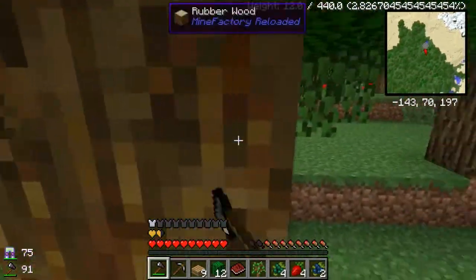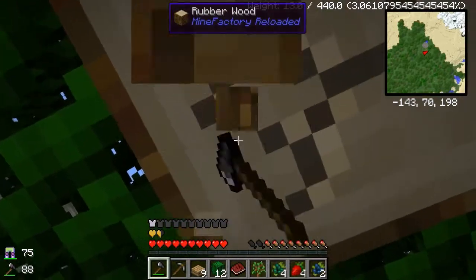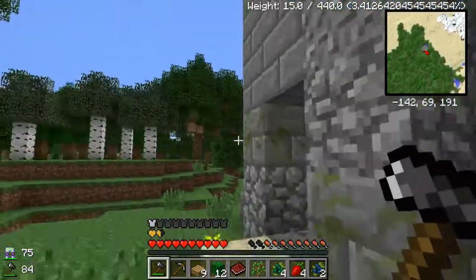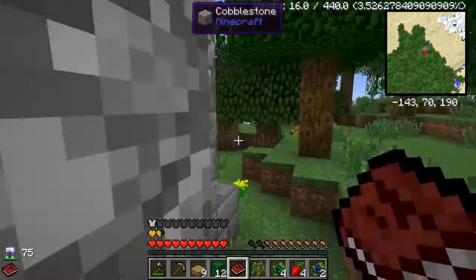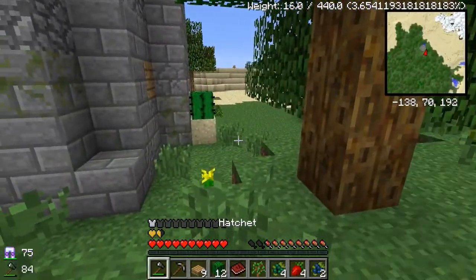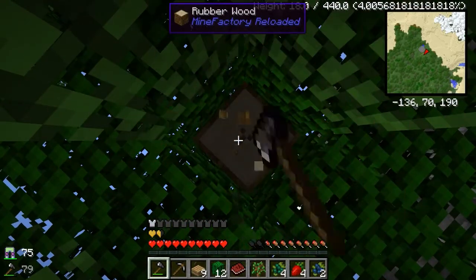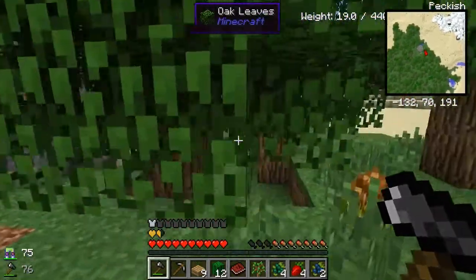G'day folks, welcome back. We're going to continue from where we left off last episode - we're going to clear as many trees as we can around the castle, or the tower, whatever it is. Oh look, there's gravel right there! That's enough to give us a shovel head, and the shovel head is pretty important because it will allow us to get a juicer, which means we'll get a lot better value out of the food we're eating.